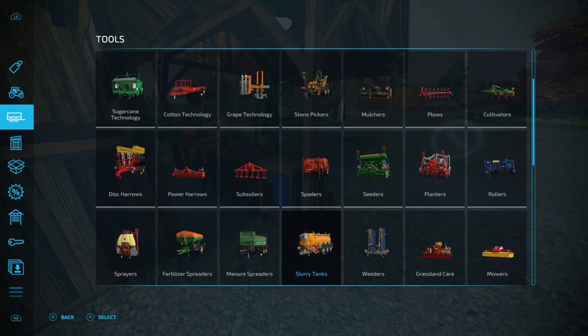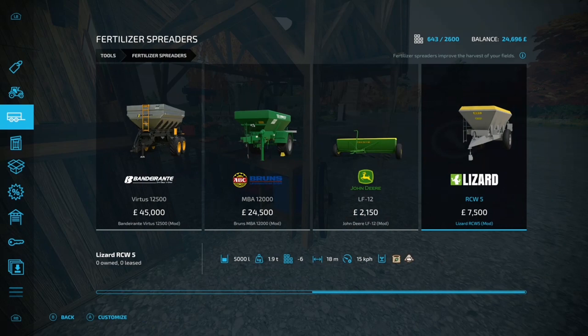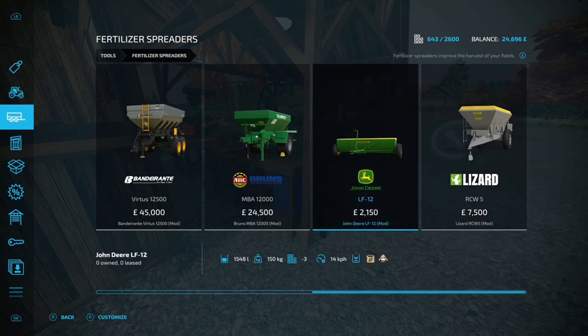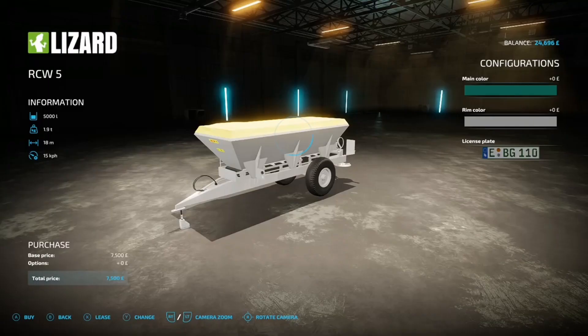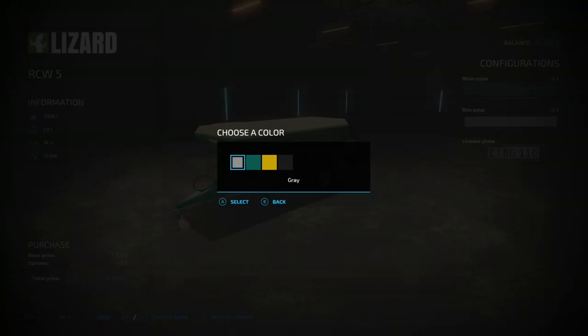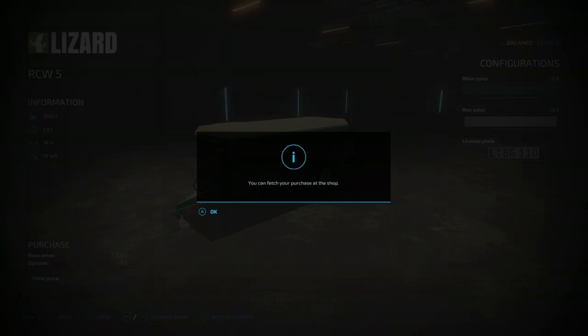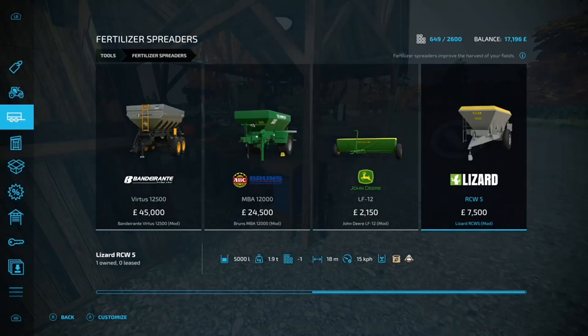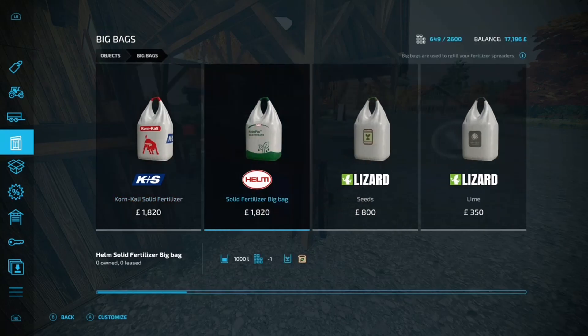There's a spreader — the modded Lizard one, seven and a half grand — that'll do us nicely. We can put fertilizer in there as well. With the seed drill taking fertilizer anyway, we can kill two birds with one stone when seeding. We'll just change the color to that bluey-green and now we've got to buy the lime, fertilizer, and seed.